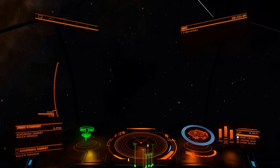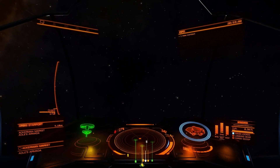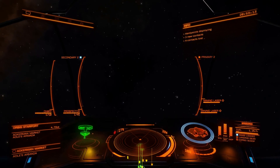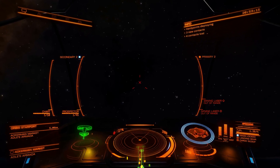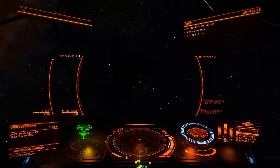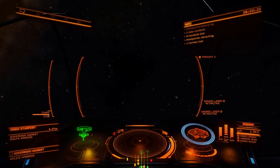We can try, for instance, to deploy my weapons here. Deploy weapons. [Ship computer]: Take no prisoners. And as you can see, it deploys my hard points. Retract hard points. [Ship computer]: Retracting all weapons.